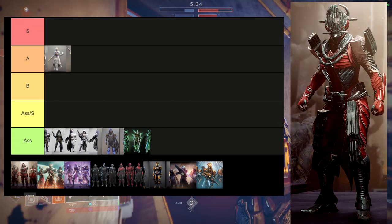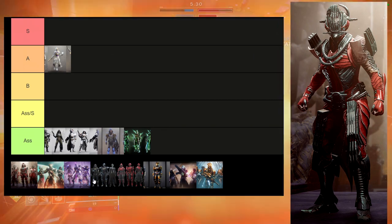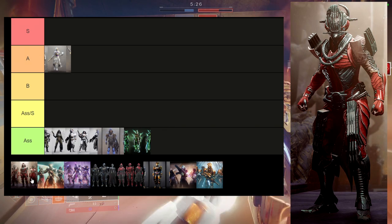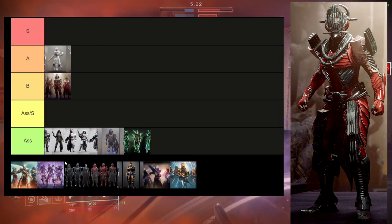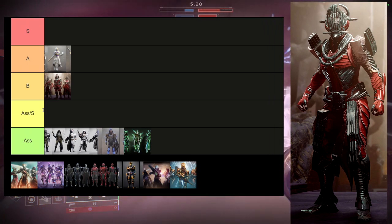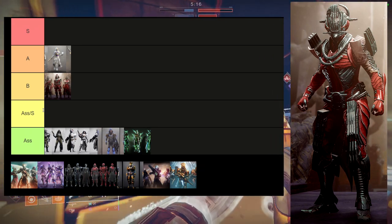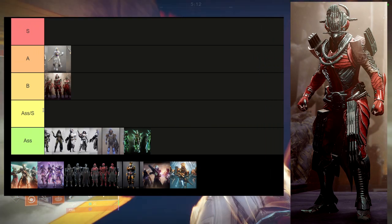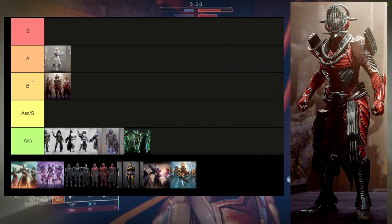Let's actually get into it — it's still not in order but it's fine. So this one I'm going to put at B tier. I like the boots, I like the chest piece, and I like the helmet, but I don't use them because I don't like combining them with anything else. I like them visually, I just don't like combining them with anything else.